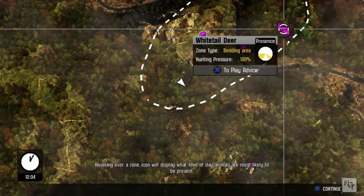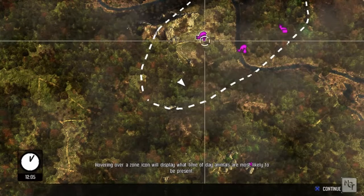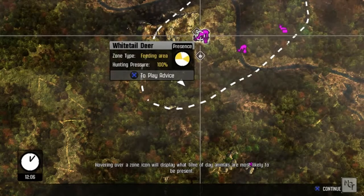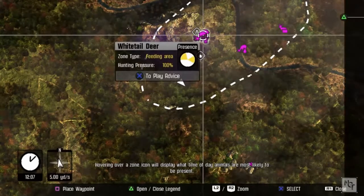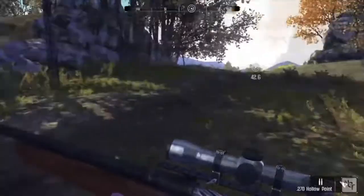A red glowing zone indicates a location where hunting pressure is high and animals will be avoiding for a while. It also marks the location of advantageous hunting locations such as preset blinds and stands. The map legend provides additional information to help you use the GPS map.